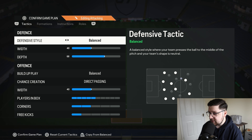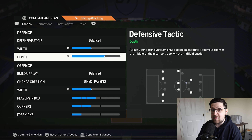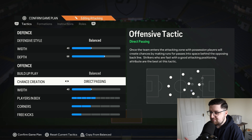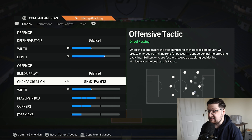Kicking things off with a defensive style that is going to be balanced. His defensive width is 40 — exactly the same as what we like to run with — and his depth is 68, so very aggressive, pretty much auto-pressing as much as you can without introducing the automatic offside traps. Build-up play chance creation is balanced direct passing, as we'd expect from competitive pro player tactics.